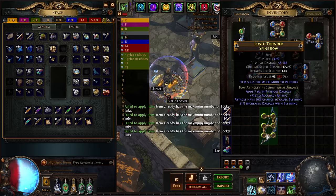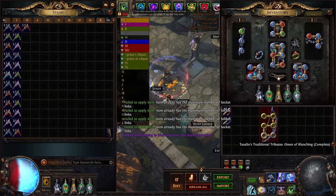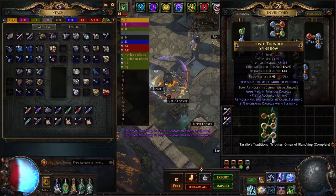We finally got the Six Link. Now I got an Omen of Blanching and we want to give it White Sockets. I got one White Socket — that was not good enough. I wanted three White Sockets, so I had another Omen ready, and we got three White Sockets. It's prettier and it sells better.